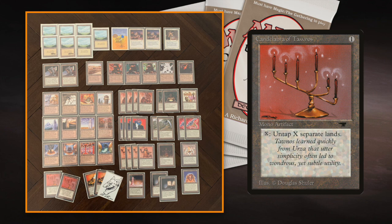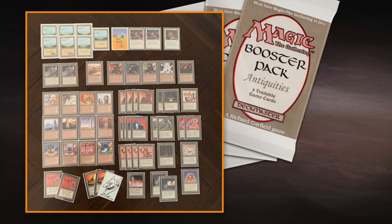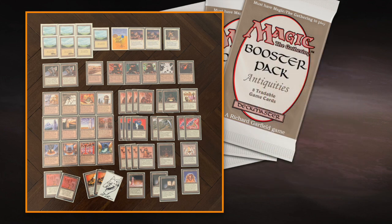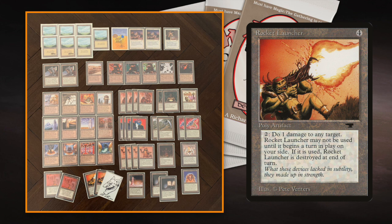Another little trick is the Rocket Launcher and Obelisk of Undoing. Obelisk of Undoing costs one to cast — a forgotten card — and for six mana you can return any one of your permanents in play to your hand. This works well with Triskelion and Tetravus, but even better with Rocket Launcher. Remember, Rocket Launcher gets destroyed at the beginning of your end step. So I can use it in my main phase and then send it back to my hand with the Obelisk — nothing happens at end step because it's no longer in play.